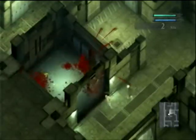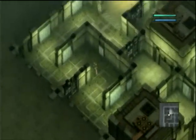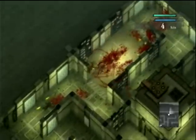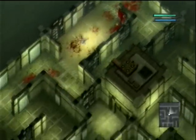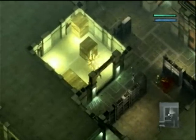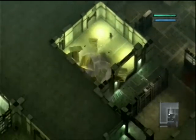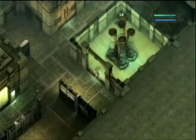So I believe that the notes in question that we're looking for should be in one of the small covered rooms, coming up right here pretty soon. We're just in the area where we should find the papers that we need to help Emil.